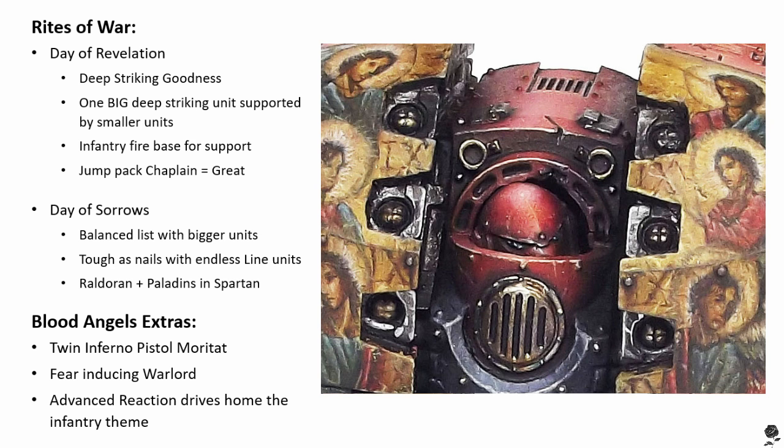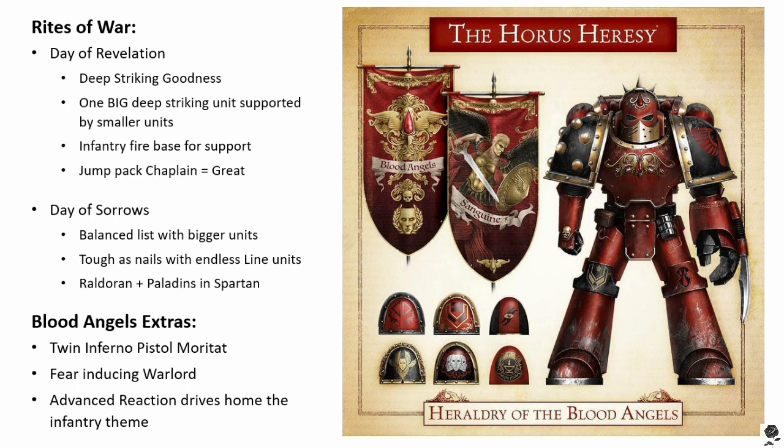Any units you think are must-takes? It has to be the Dawnbreakers, right? Well, I think assault Marines are also a must-take. Assault Marines are going to be the core of your deep strike force because they've got Line, they're very cheap, they come with jump packs and chainswords, one in five can take a power weapon, and the power weapon sergeant — they're actually very economical. The Dawnbreaker Cohort is effectively veteran assault Marines with close combat weapons, two-plus save, Weapon Skill five. They're insane in combat, so good, and they're only 25 points — it's such a steal.